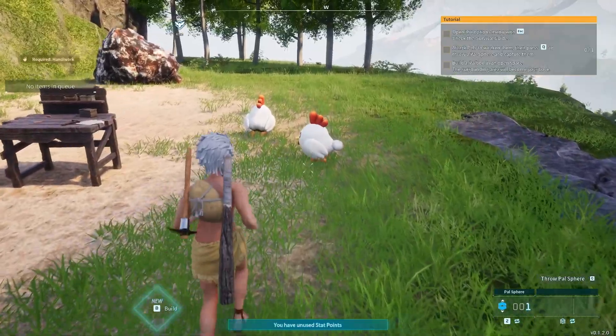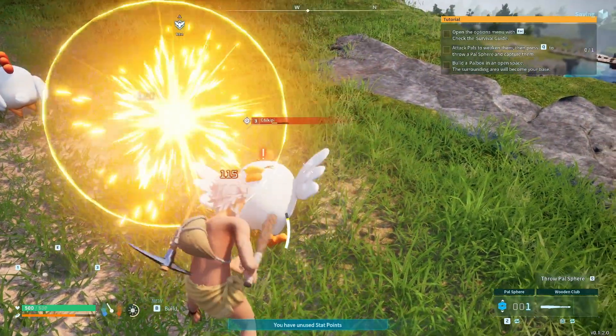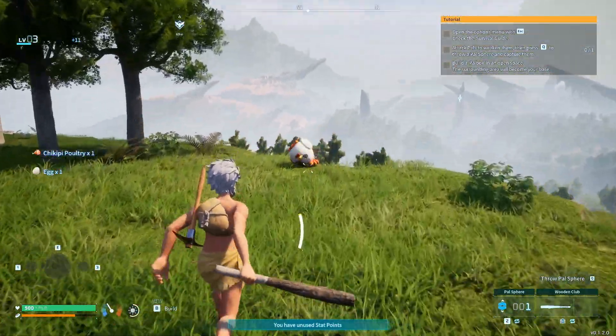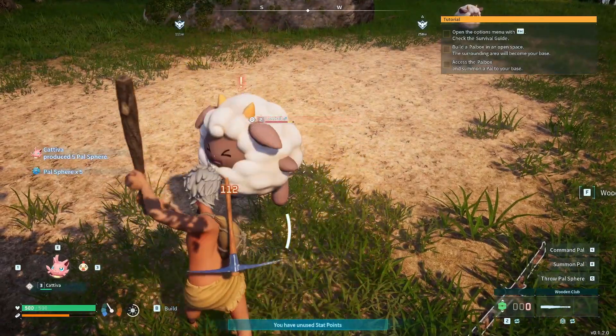Now that you've got a club and some pal orbs, it's time to get some pals. Don't kill them — knock out the things you want to catch, or they'll be too dead to do you any good. In the starting area you'll see chickens, sheep, and cats.